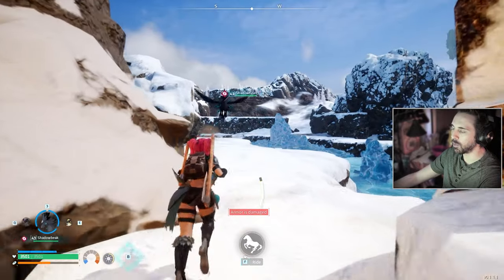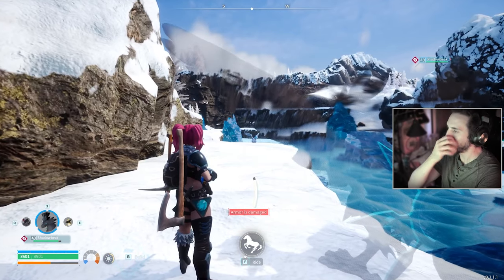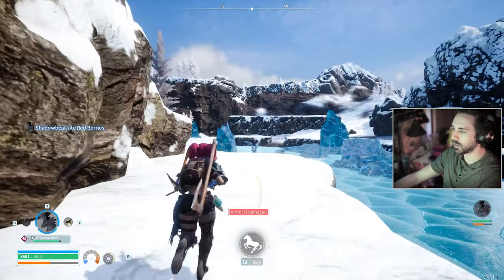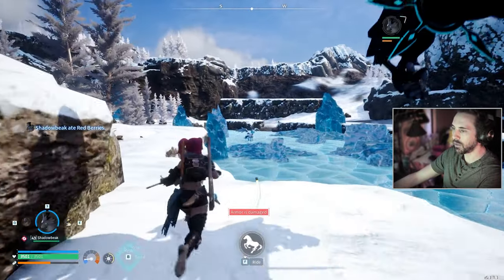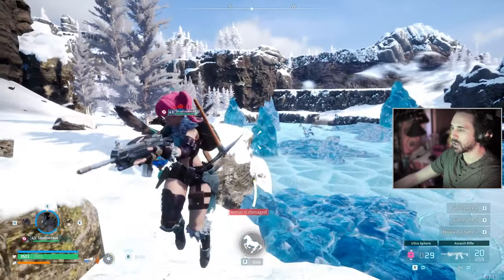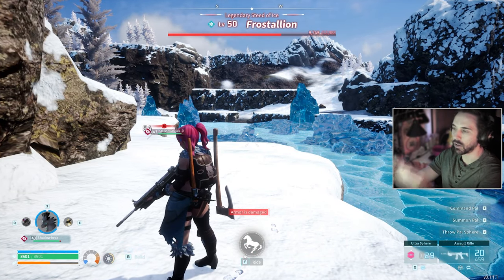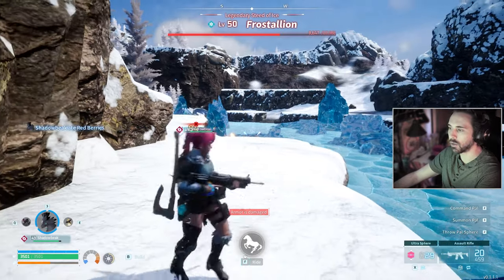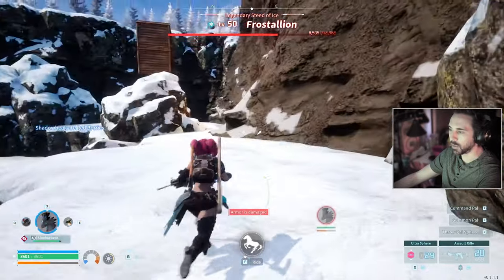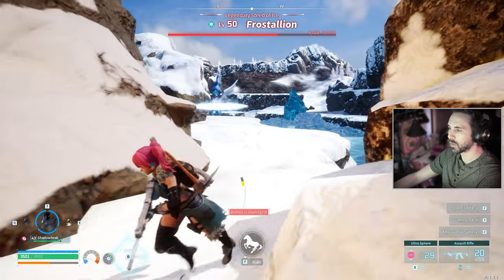If you go back into that corner far enough, it just makes him run away. So if you need to heal your Pokémon — if they're all low health — you can just back up and he'll stop aggroing you. I think it's based on the spot he's standing when you trigger aggro, because he was all the way over there when I shot him and he probably runs away once you're a certain distance from that spot.